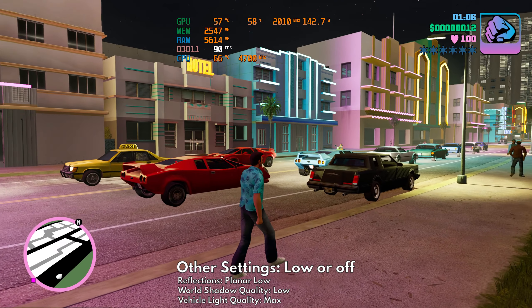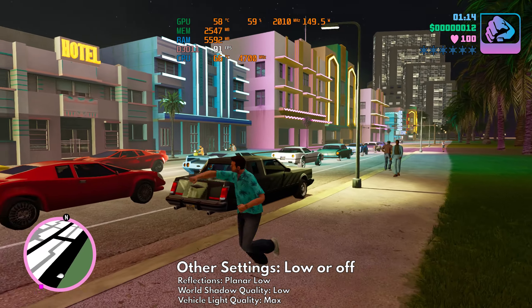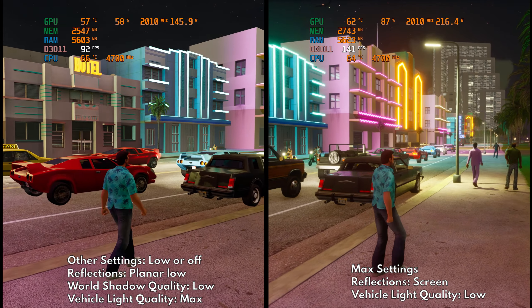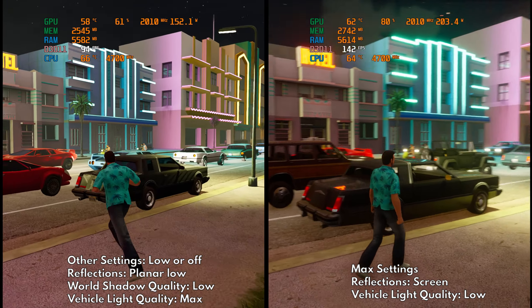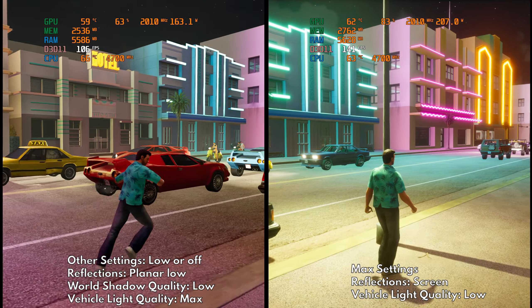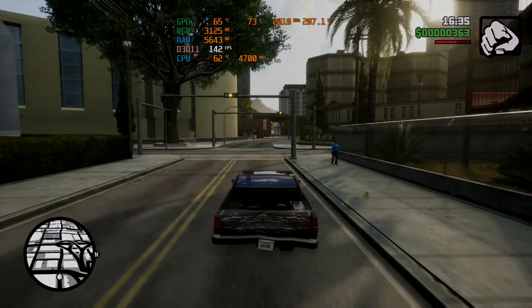Those are just the settings that are relevant to performance. Even when everything else is set to low or off and those three settings are set to their max values, frame rates will still suffer. On the flip side, setting everything else to maximum while only setting reflections to screen and using low vehicle quality will result in higher performance during intensive scenes. The three relevant settings are: car reflections, global shadow quality, and vehicle light quality.